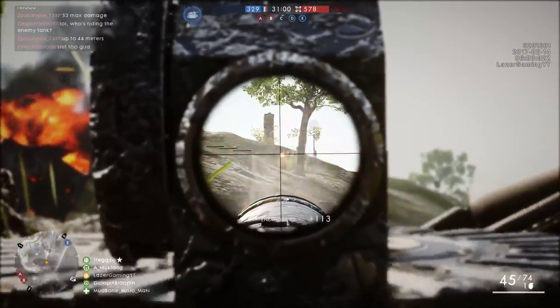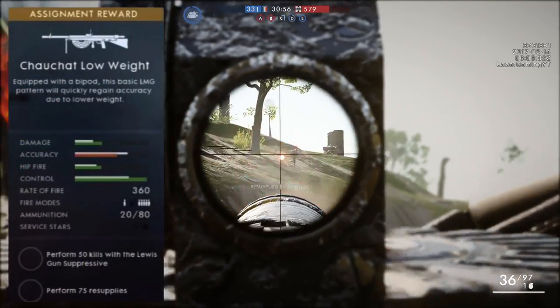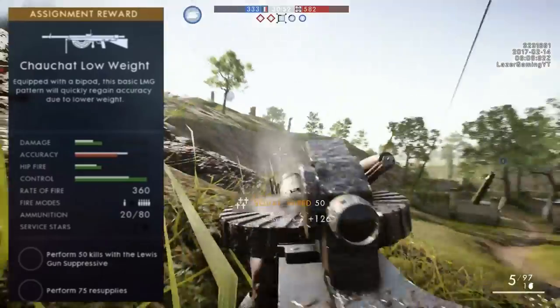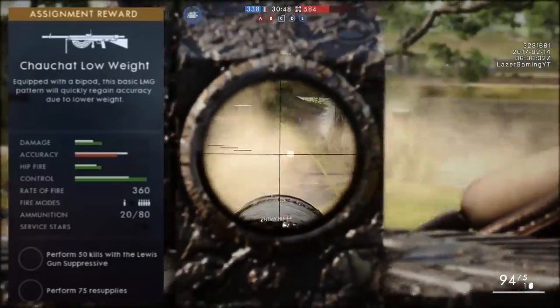In order to unlock this light machine gun there are two different ways, and each way will give you a different variant. We're going to start off with the low weight variant. In order to unlock the low weight variant you're going to need to get 50 kills with the Lewis Gun Suppressive.